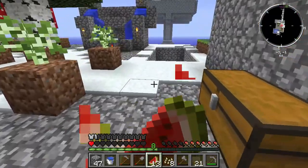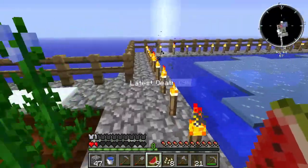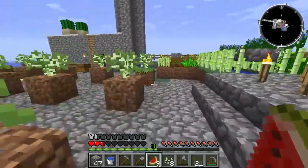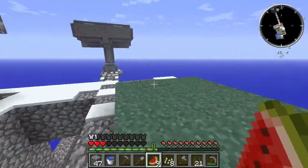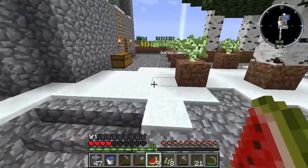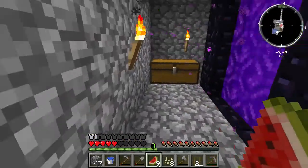Last episode we got the final item we had to collect for the Feed the Beast objectives list — that was essentially a stack of ten ender pearls. Now there's one final objective left which we haven't really done yet, and that is to create ten snow golems. We made a couple of them but they sort of suicided off the edge of the island.